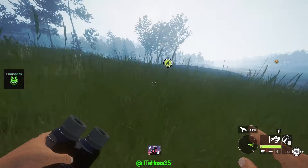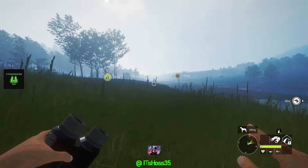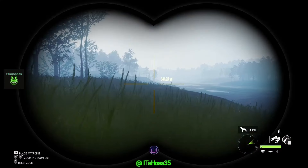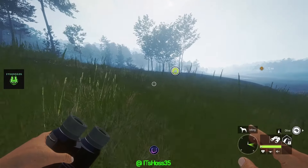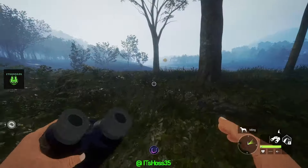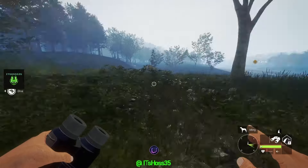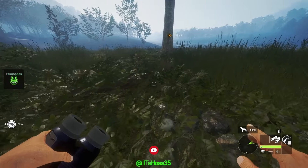We got fallow deer right here and I want to take a shot at one. I would love to get a rare fallow. I do have a diamond — I will say, that was my first time on this map where I shot a diamond. She's just right here so hopefully there's a male with her. Not 100% sure but we're gonna find out.